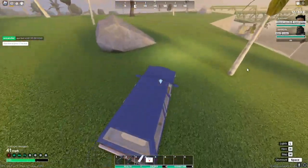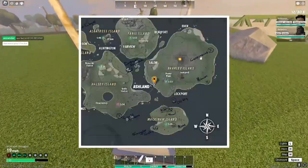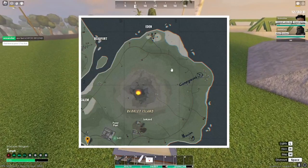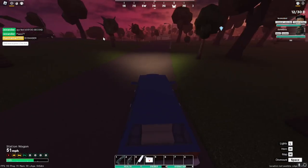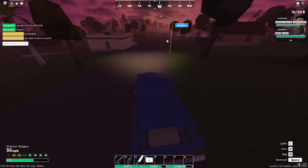The next one is the Ushanka, which spawns at the mansion. It can also spawn at Soviet locations like Spetsnaz events. The one I know for sure the event spawns at is right here at the house above the campground.